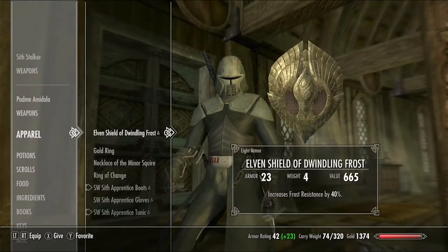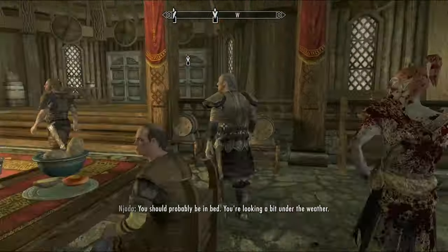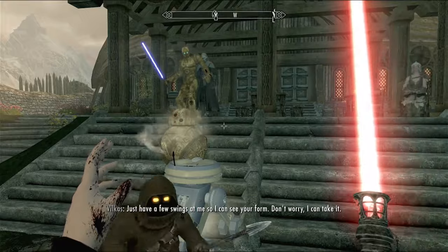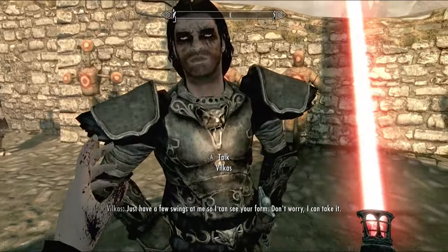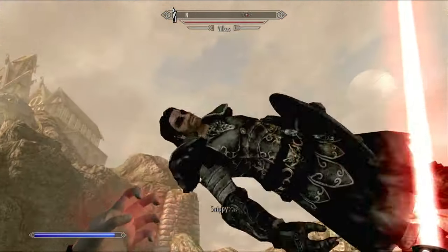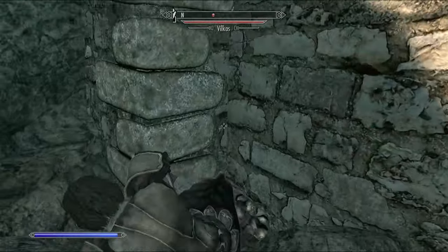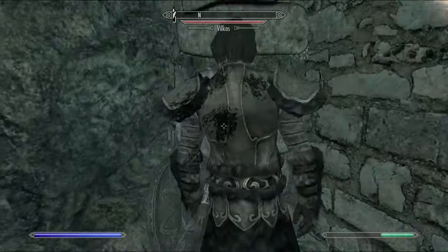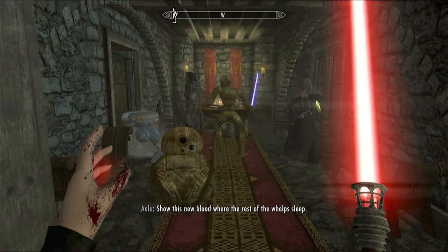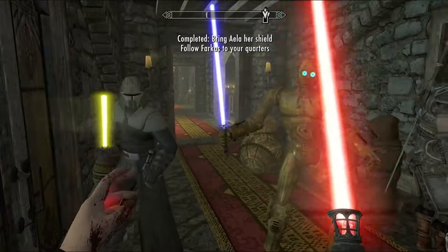I'm gonna give Sith Stalker the lightsaber - there we go, hopefully he'll use that. Do I need to talk to Skjor? Can I join? So you think you have what it takes. Alright, I gotta go talk to Kodlak. I need a few swings at me so I can see your form. He can take it? Dude, look at his lightsaber! They both have lightsabers! This is so cool!